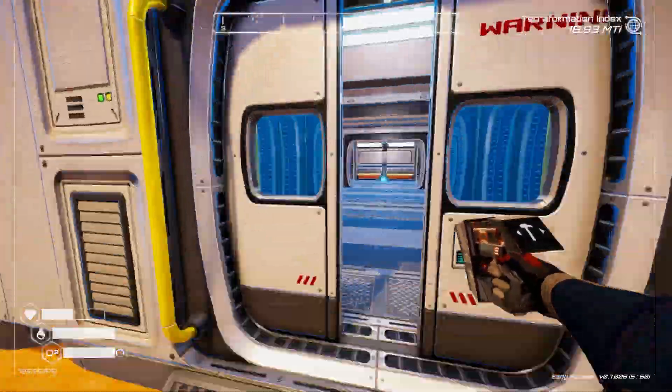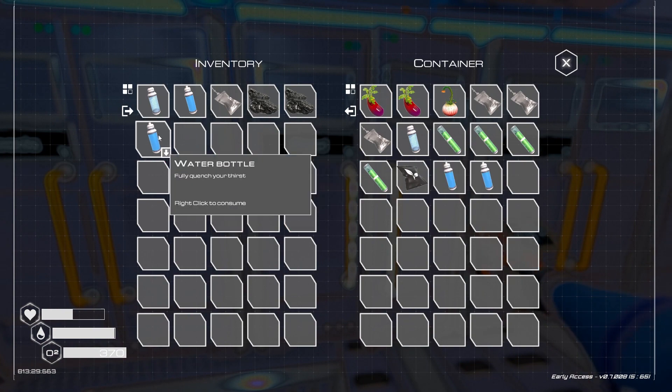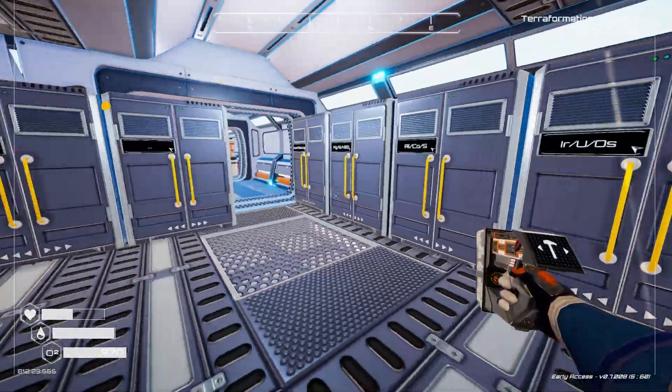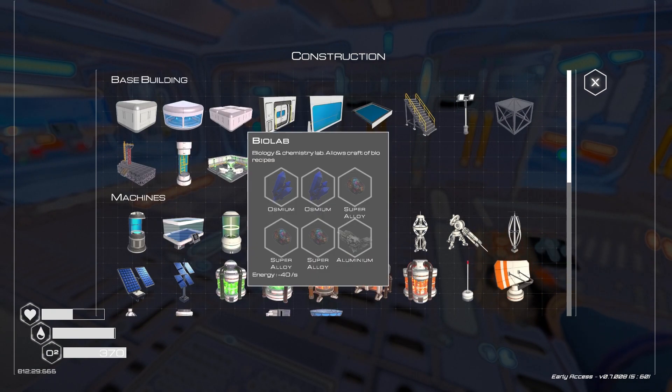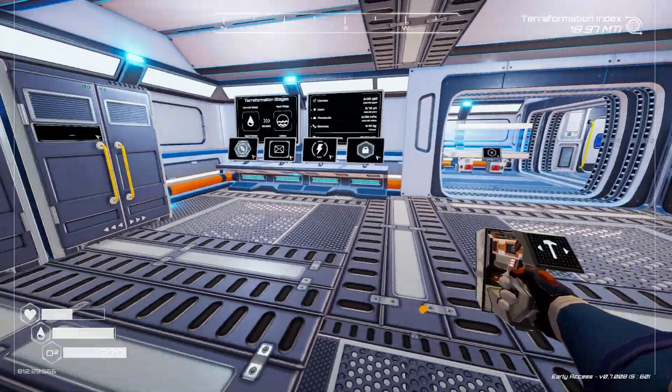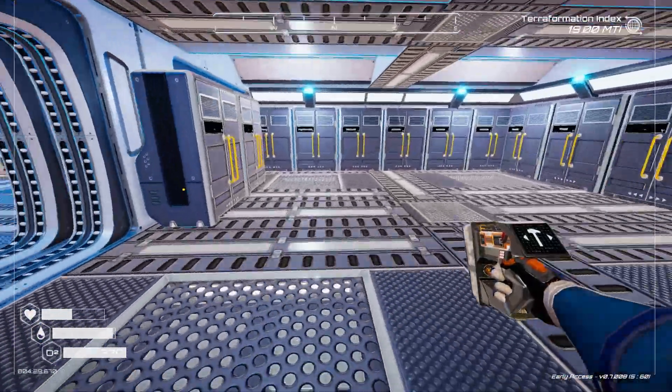I'll take the water bottles and store them in my locker. We want the Biolab, so we need two super alloys. How do we make super alloys? Cobalt, iron, magnesium, silicon, titanium, aluminum.